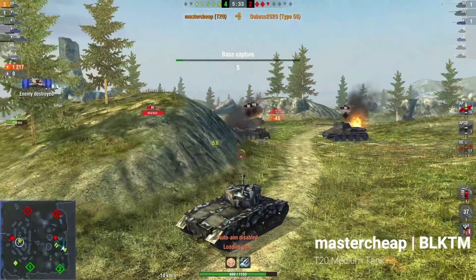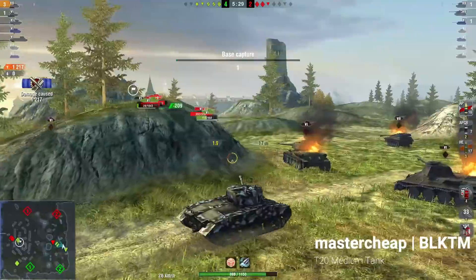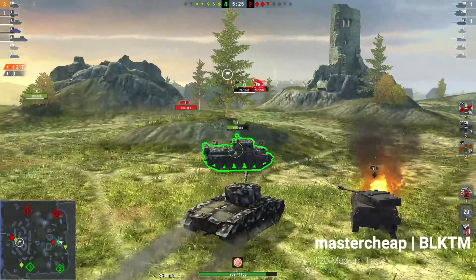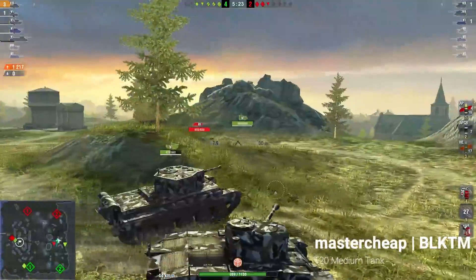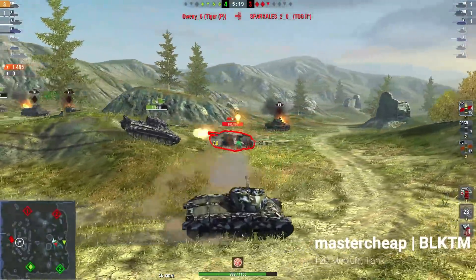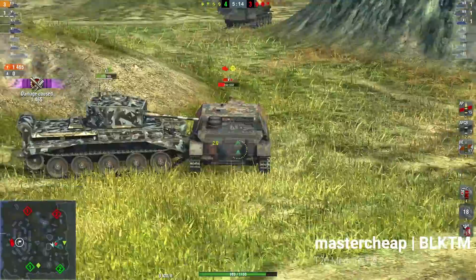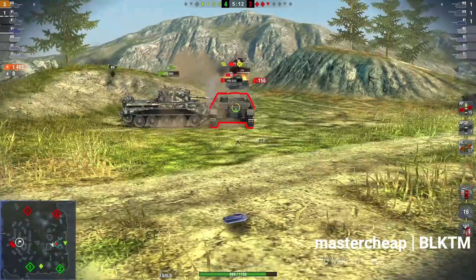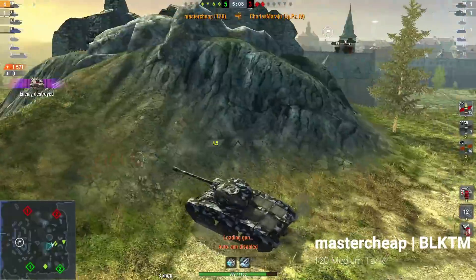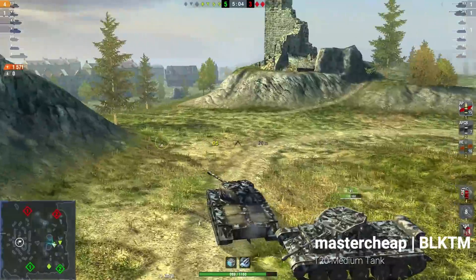The T20 has a low profile and a front-mounted turret, which means it can peek ridges quite easily. If you can sit in a little nook or cranny — even a Cromwell, which isn't a tall tank at all, is bigger and taller than a T20. You could sit next to a Jagdpanzer IV and enemies would only be able to see the Jagdpanzer by peeking over your engine deck. This is a very small tank.